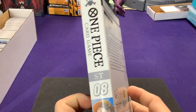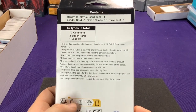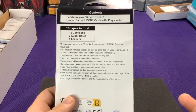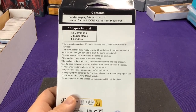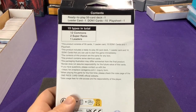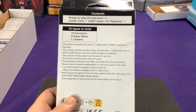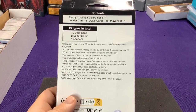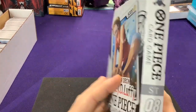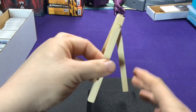They did change one thing with these decks — they only have a deck list on there. Each deck will have 50 cards with 15 different types: 12 commons, two super rares, and one leader, although there are multiple copies of each common and super rare. You also get your DON!! deck and a play sheet which has the rules and a play mat, same as any other starter deck.